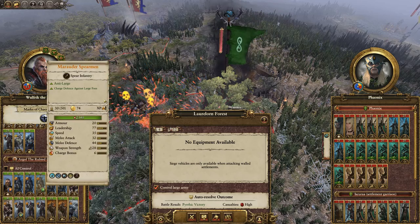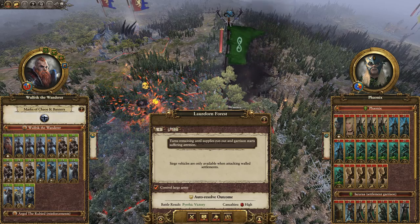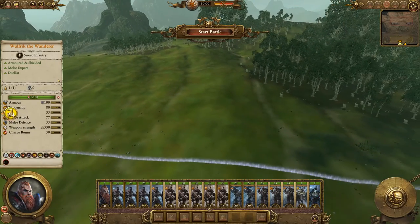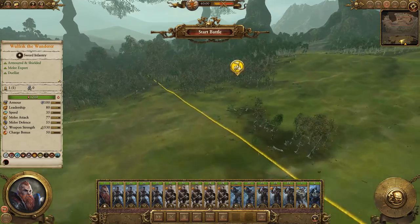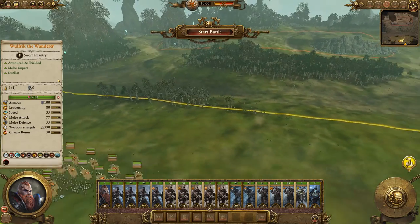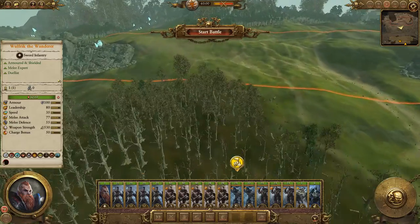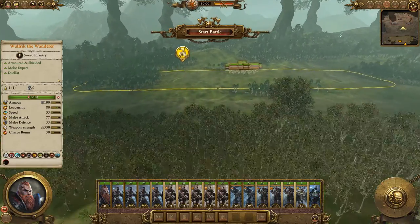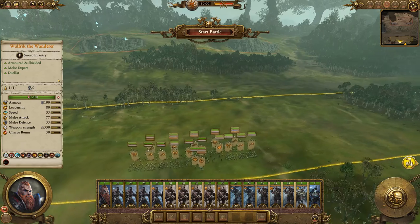That being said, if it's order vs order, we'd probably win with the forces we've got. I need to redeem myself for the defeat before, so in we go. We're actually fighting in a forest for a change — makes sense, we're fighting bloody elves. Our reinforcements are coming from behind us, which is good, so we'll have the whole army. This is going to be an uphill battle, not going to lie.